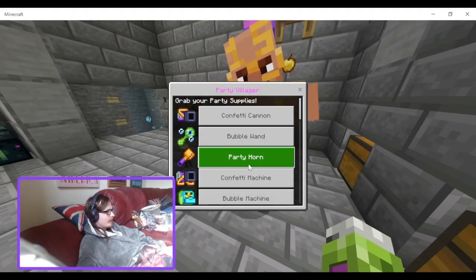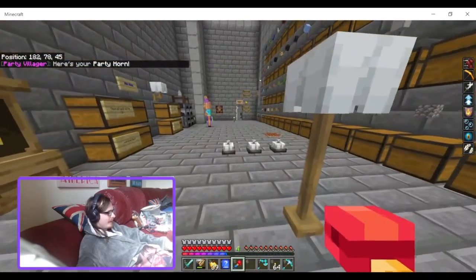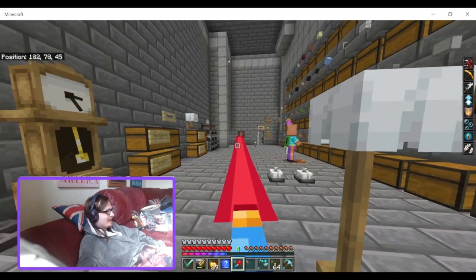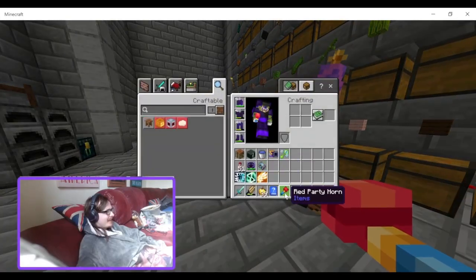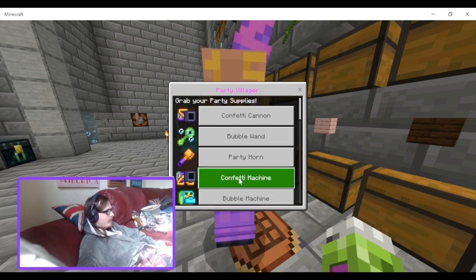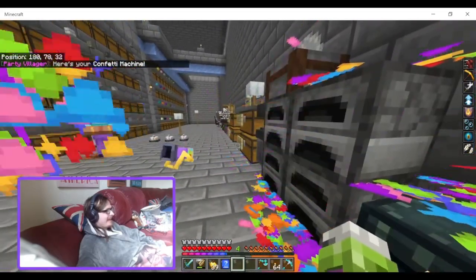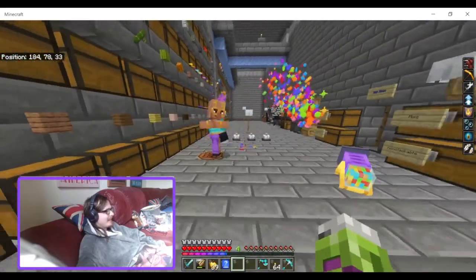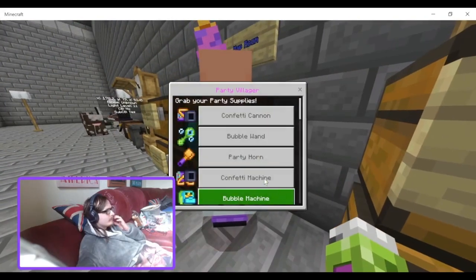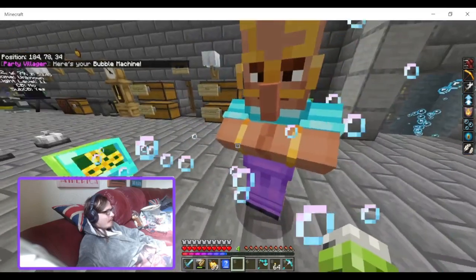Next we've got the party horn. In F5 view, it's so long it goes into the F5 camera — it's like a horn but a little bit more silly. Then we've got the confetti machine — it gets you covered in confetti. Next we've got the ball machine, which uses bubbles — even more bubbles!